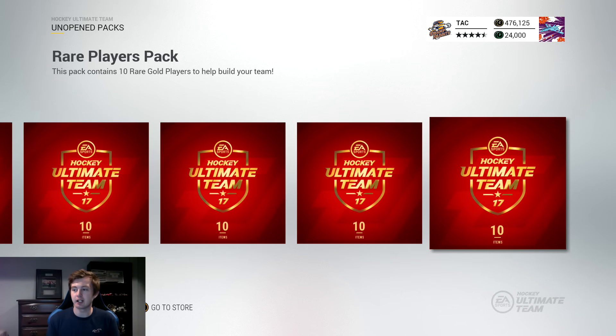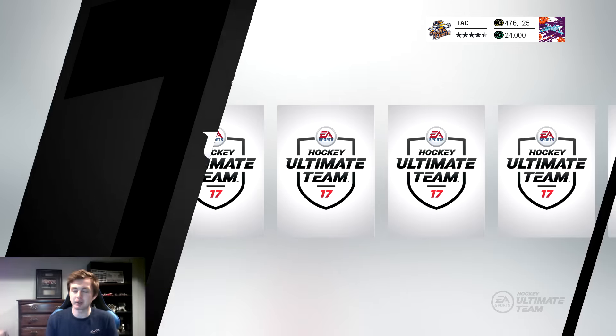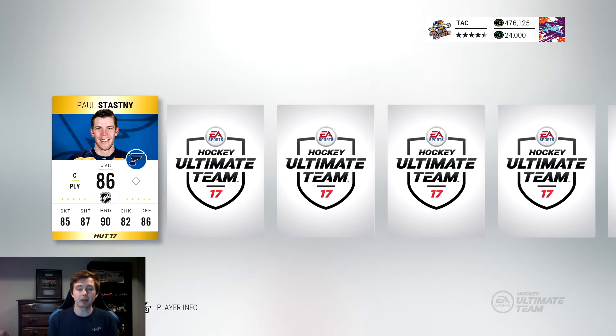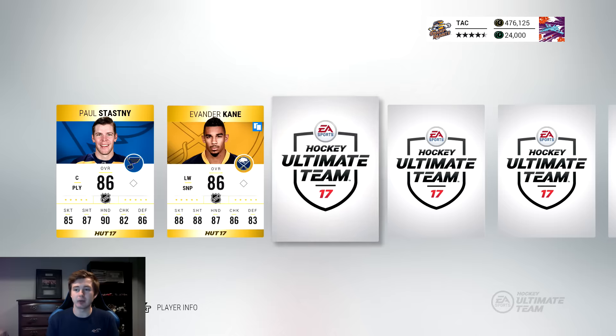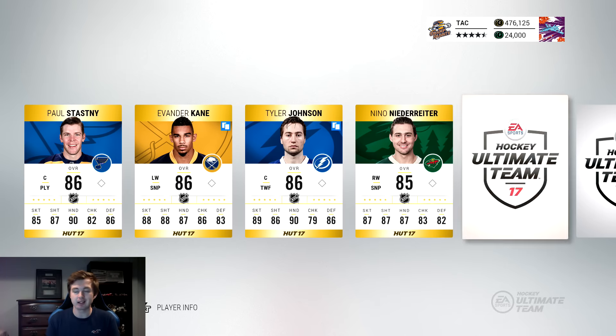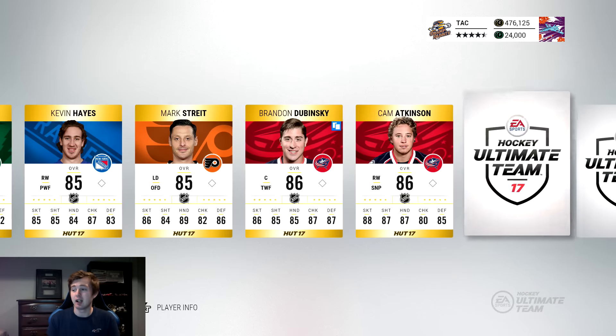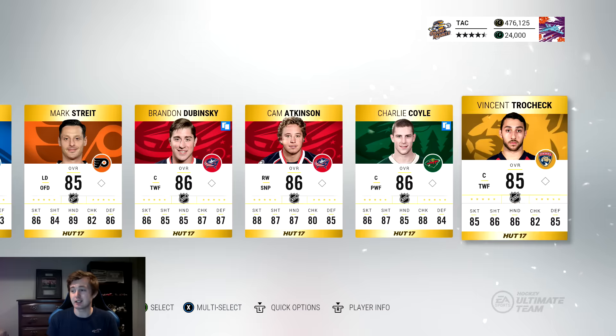The next pack — let's try going all the way down to the far right. We'd love to get a Team of the Week Crosby or at least one Movember. We do have 10 of these packs. We get Tyler Johnson, which isn't too bad — a bit better than the last pack. But so far nothing over 86.